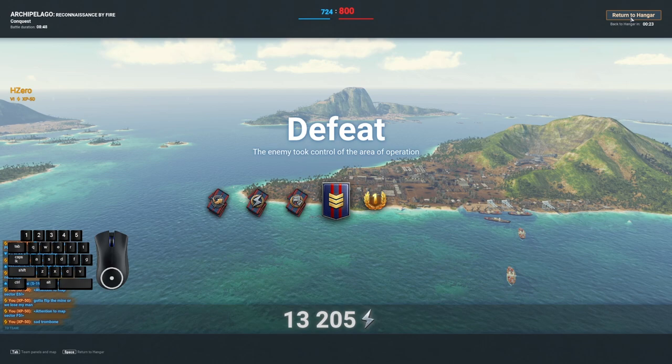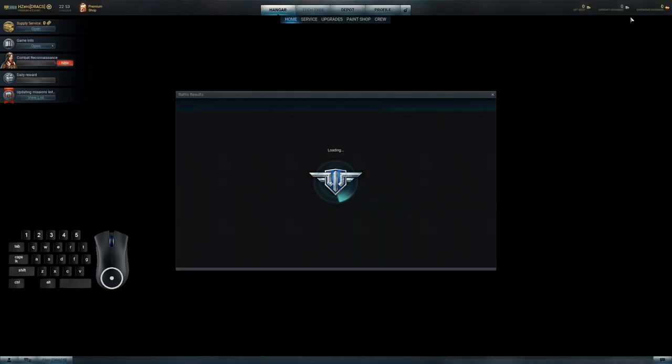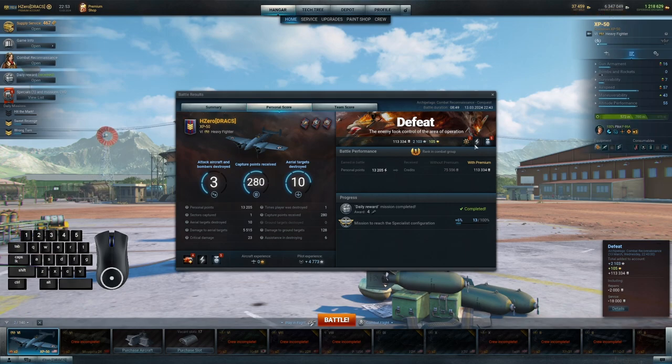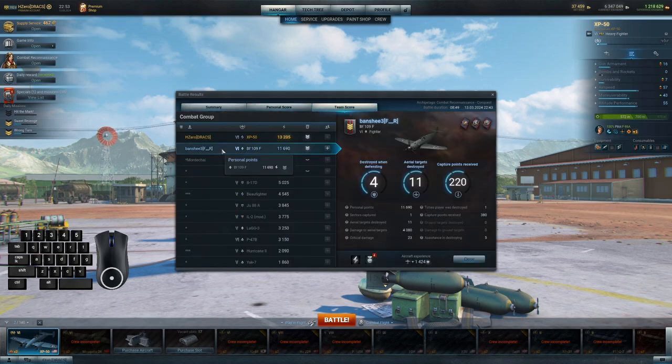I play Sad Trombone at the end there, because this was a game I thought we had - 724 to 800. Honestly, at the end of the day, I have to blame myself too. I made a really poor decision going low in that zone. I should have swooped back up and carried on rather than trying to come underneath and get the Squall Line kill on the Beaufighter. We both did well, and I will say the other team did decently as well - it's not like people weren't pulling their weight. Just didn't get enough zones.